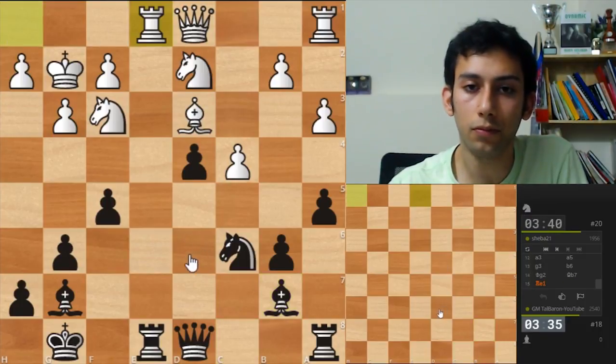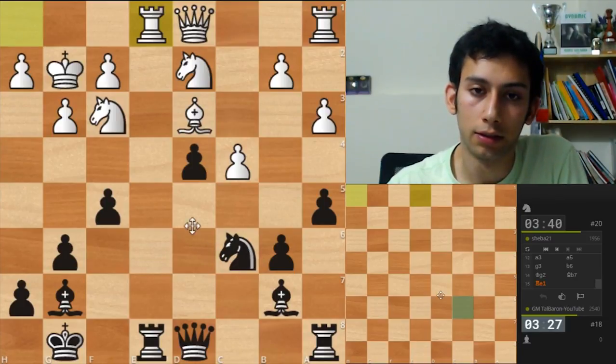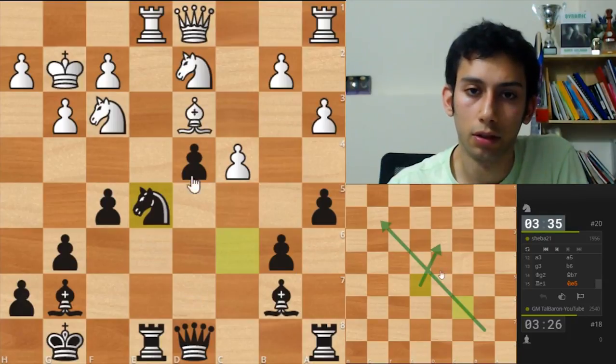Rook e1. Okay, hopefully I'm not wrong — if I am, it's gonna be very bad. I think this is a good move attacking his bishop, and the bishop is pinning everything so he cannot capture. But he did.